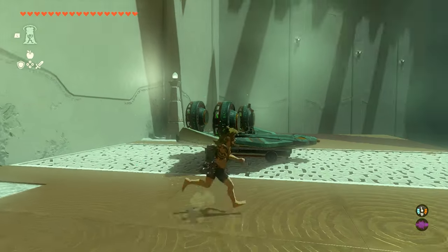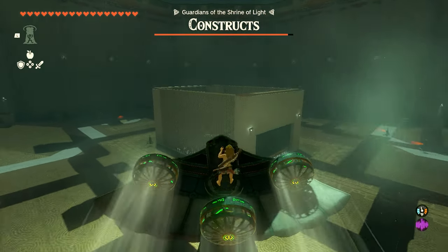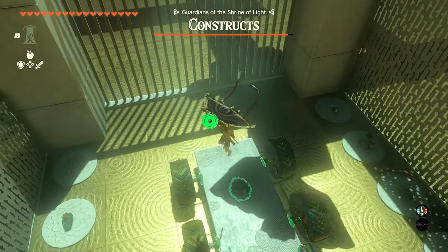Up top on this platform, we're going to have an airplane. We're going to fly this airplane to the giant middle box. Make sure you pull up immediately so you can get the height, and once you get over top, you can jump on the inside.